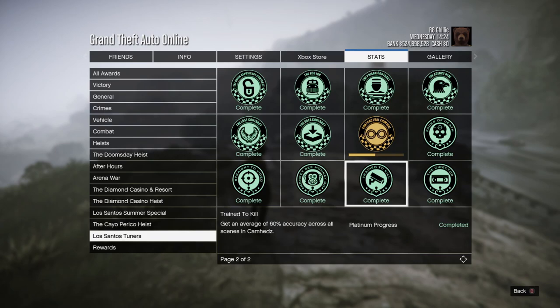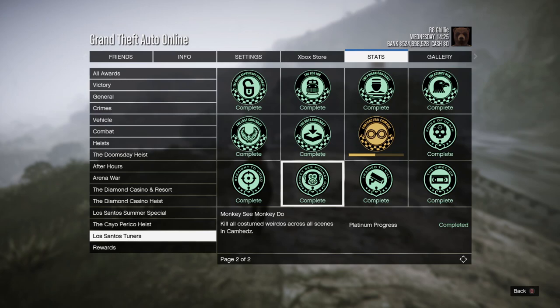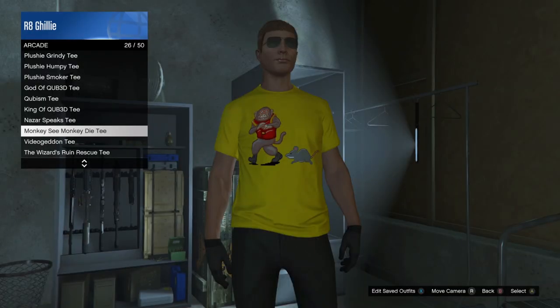Get an average of 60% accuracy across all scenes in Cam Heads, that will unlock this t-shirt. And the last one, you have to kill all costumed weirdos across all scenes in Cam Heads, which will reward you with another t-shirt.